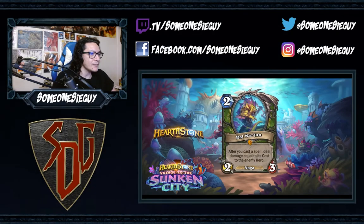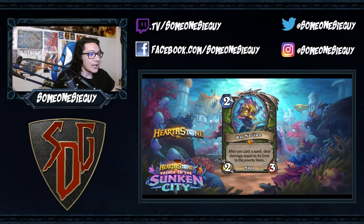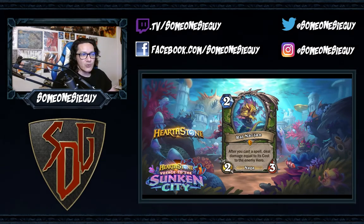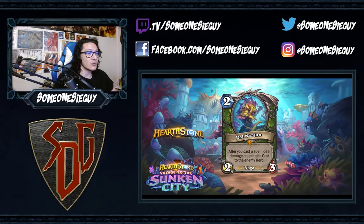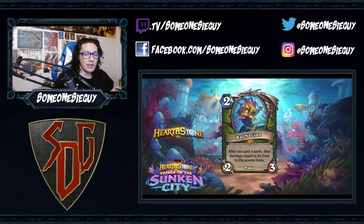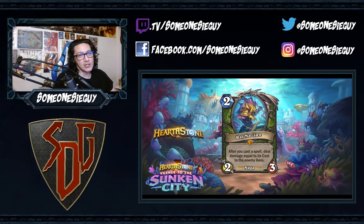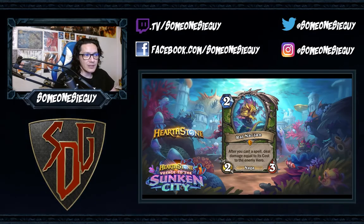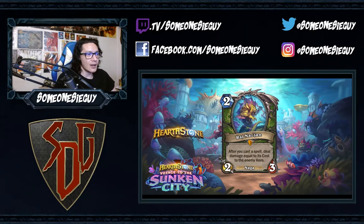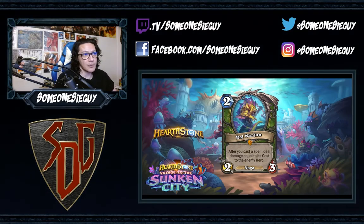Last up and the big one — a two-mana 2/3 Naga for Hunter, Naj'tess. After you cast a spell, deal damage equal to its cost to the enemy hero. That's already extremely powerful because a lot of Hunter spells deal face damage on their own and aren't generally expensive. This coupled with the Hunter quest — where dealing damage while casting spells refreshes your hero power — means this could definitely find a place in that deck. We already see builds running minions, and this can be a serious tool.